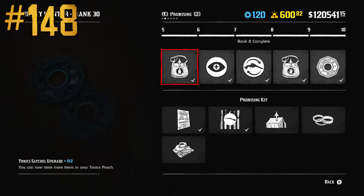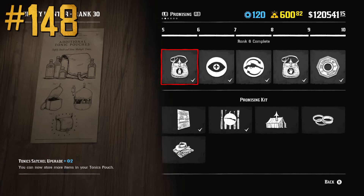The amount of tonics, food, and ingredients that players can carry increases with leveling up different roles.